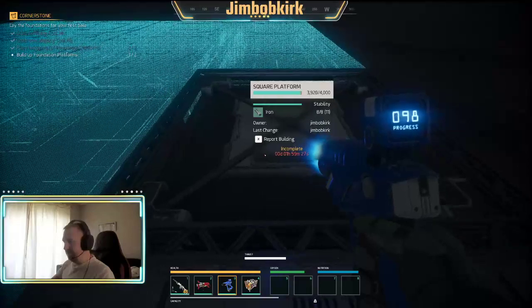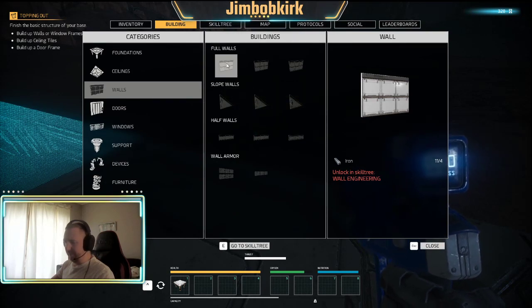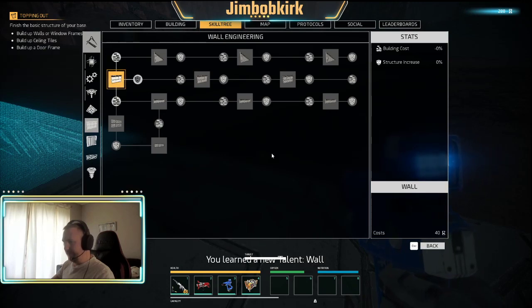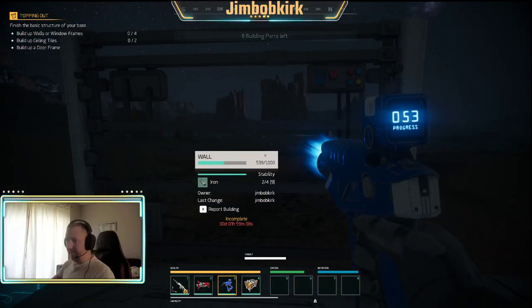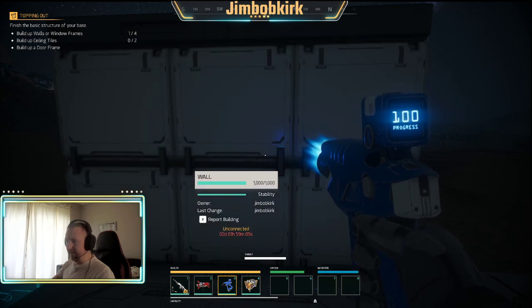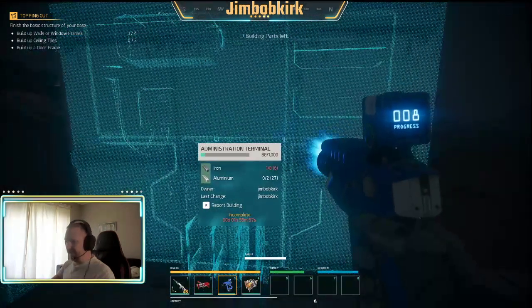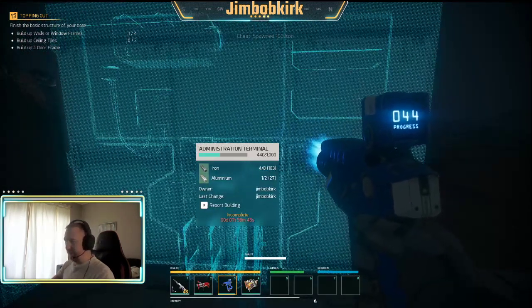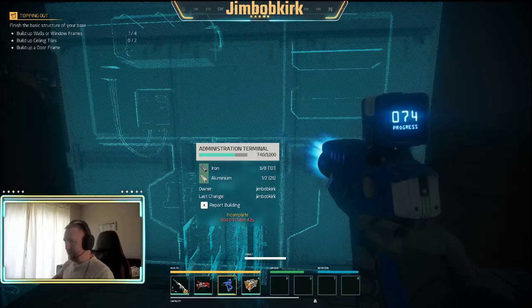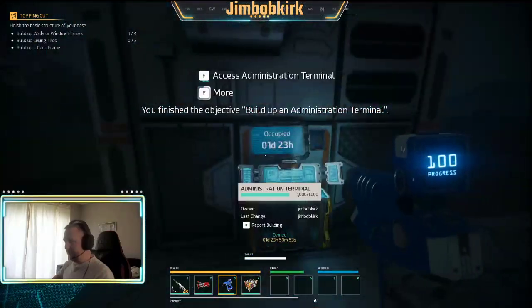You need to have the amount of iron it says in the middle in your inventory and just point the tool at it. I'm going to place a wall - I haven't unlocked this yet, so let's just go to the skill tree and purchase it. I'll get this mission out of the way and then build the admin terminal first. Actually, let me use admin to get a ton of iron - I'm not going to be going grinding around the whole time.